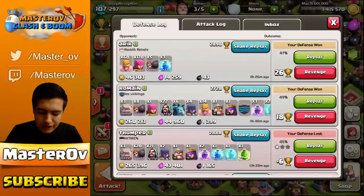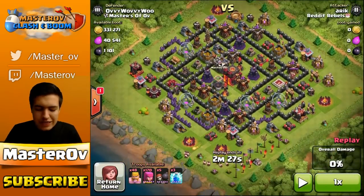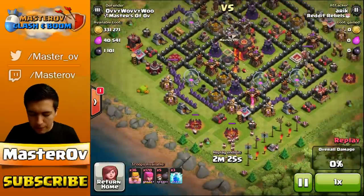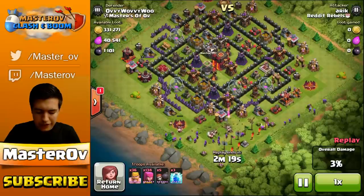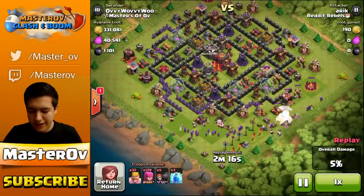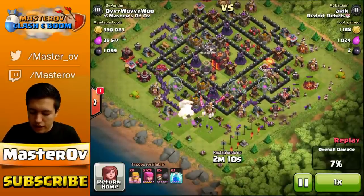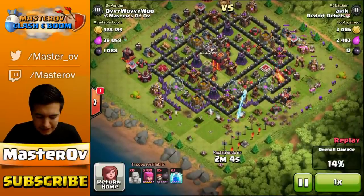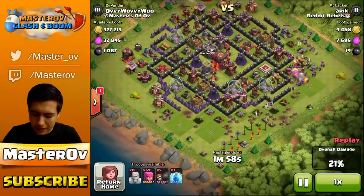Now let's watch another defense. This is the Barch. I've been actually trying to redesign my base to handle the Barch a little bit better because quite a few of my buildings are around the outside and aren't heavily protected — that's why people are trying to Barch me. He pulls in his Barbarians to take out a corner first. He's also got 3 Lightning Spells and 5 Wall Breakers, just in case he needs to break through a wall to get that 50%. Barbarians come in first, followed by the Archers — standard Barch tactic. This isn't a max level Barch though; it's only level 6, not level 7, so that's a big difference.